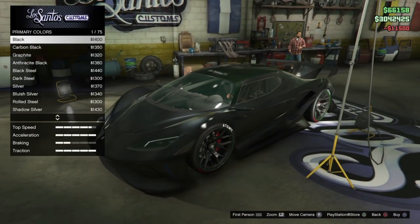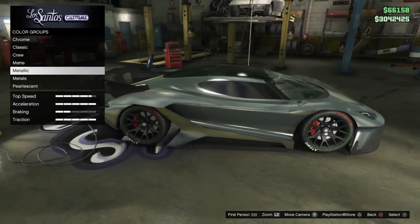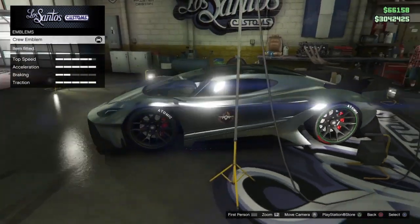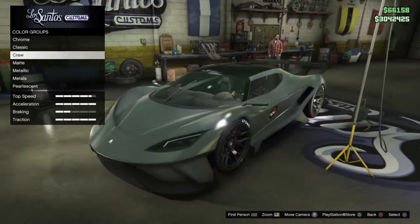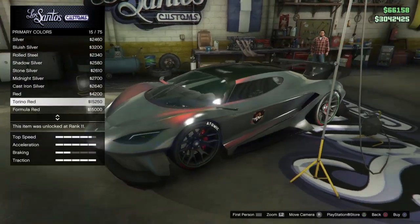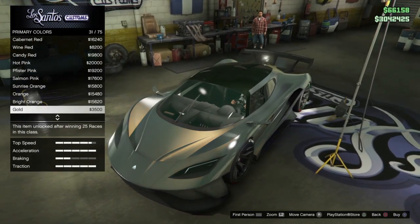Once you guys do that, what you want to do is get a metallic however black, then back out. Go to Crew Emerald, put it on your car, and then go back out. Go to the primary, then go to pearlescent — you'll see you can put any pearlescent you want on your car, so you have a lot of colors to choose from.